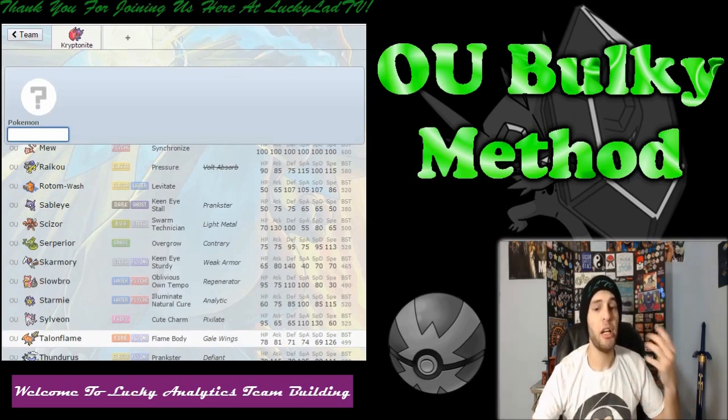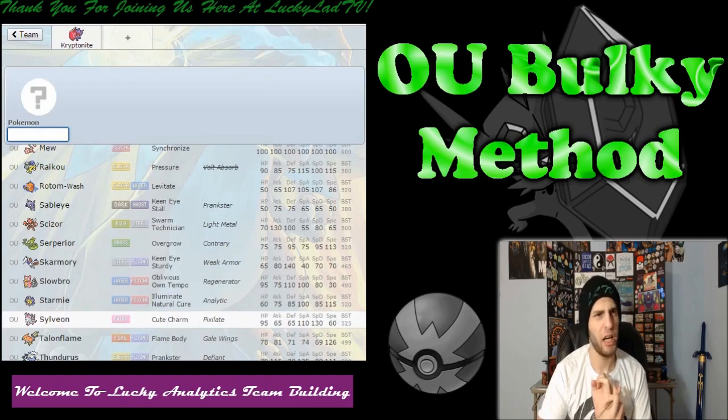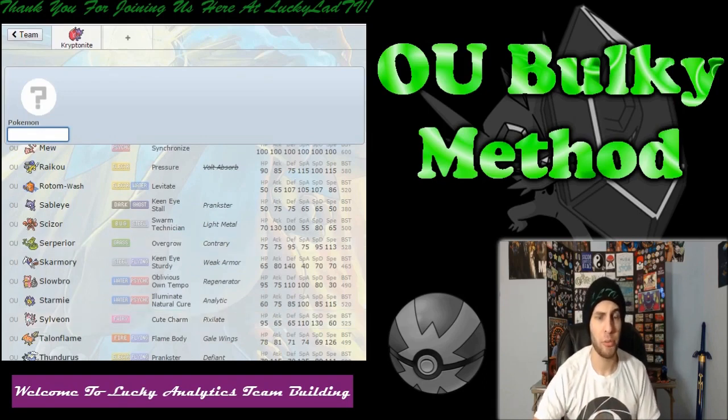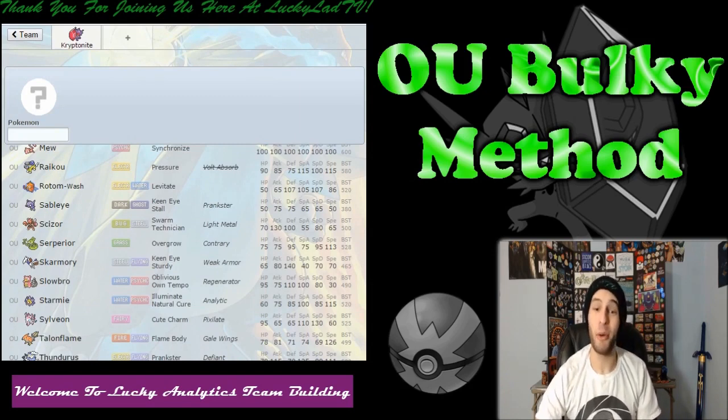So in order to resist a Fairy-type attack, I need to check: does Fairy even resist Fairy? I'm going to have to look that up right now. So that I don't sound like a dumbass. Fairy is resisted by Steel, Poison, and Fire.